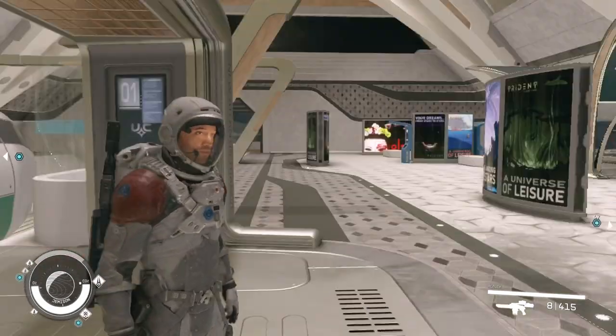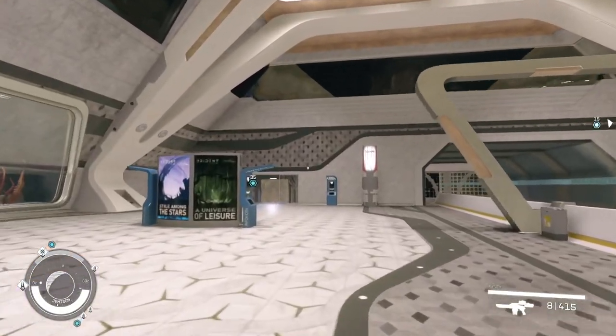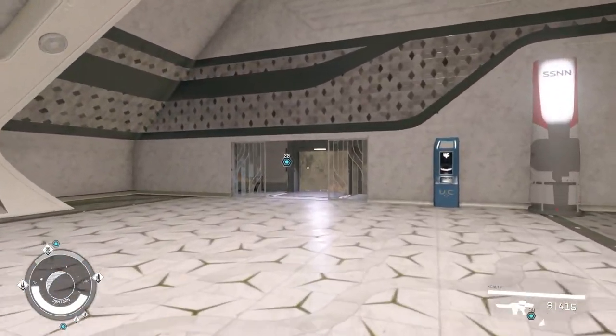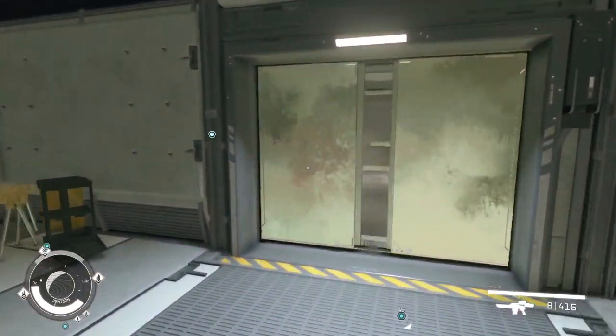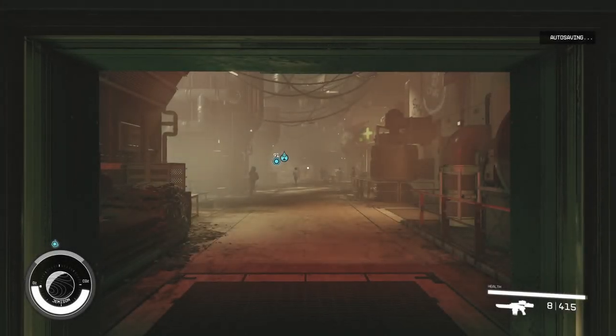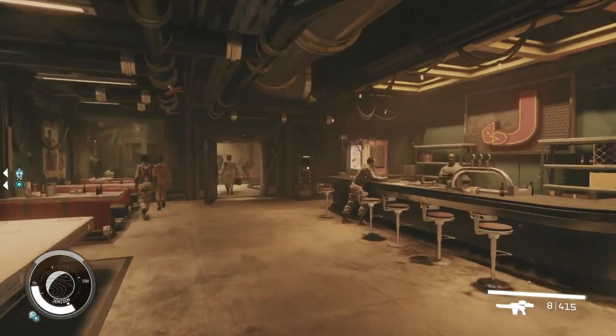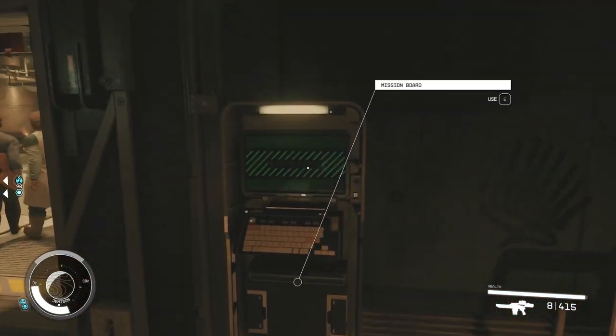One of the very first things you want to do when you get to New Atlantis is head over to the train system and hit up the MAST station, then hang a right and run over to the elevator door. This will lead you to The Well, which is basically the underbelly of New Atlantis. They have a lot of really good shops here to rip off, as well as the Trade Authority.